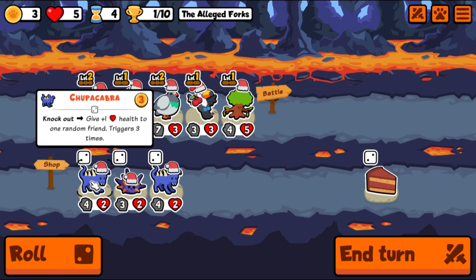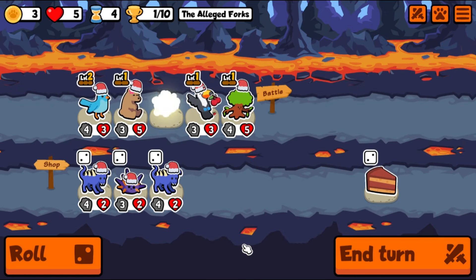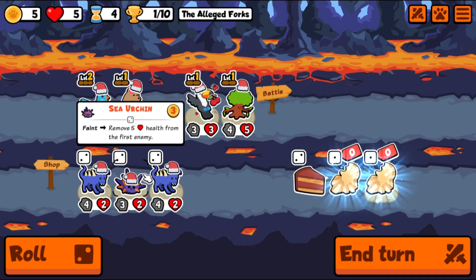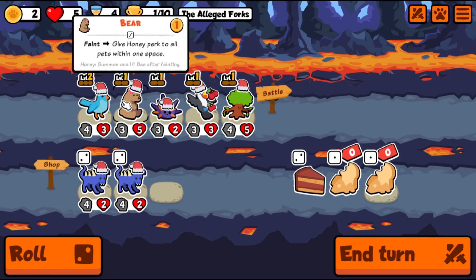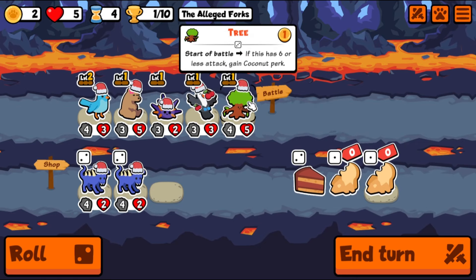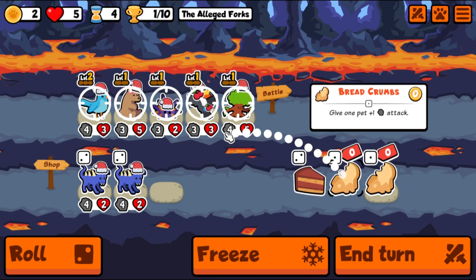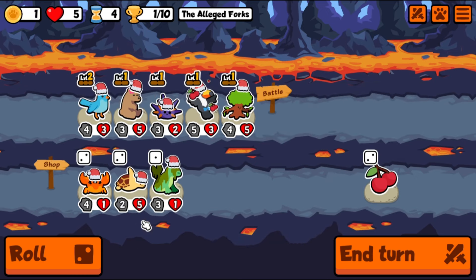What is this thing? Chupacabra: knockout, give one health to a random friend, triggers three times ever. Interesting. Let's get the pigeon out of here, take the sea urchin, and give some attack — not to the tree, because then if it gets one more bluebird buff after breadcrumb, that would be bad for the coconut armor. Our toucan could do well for us.